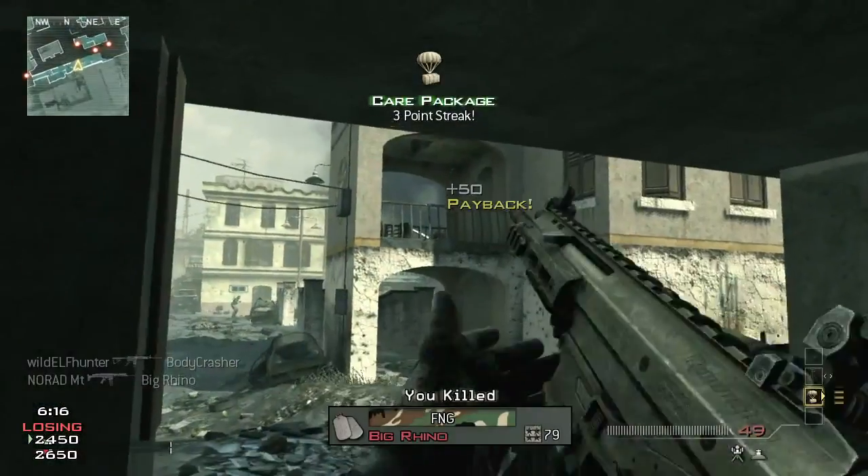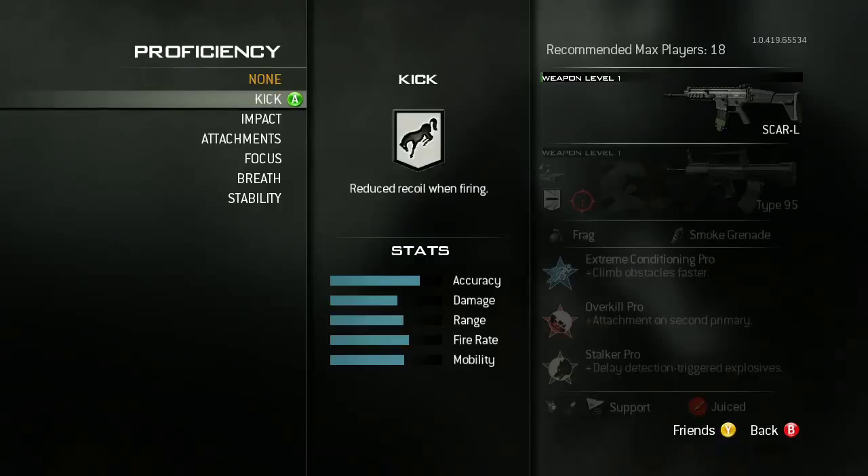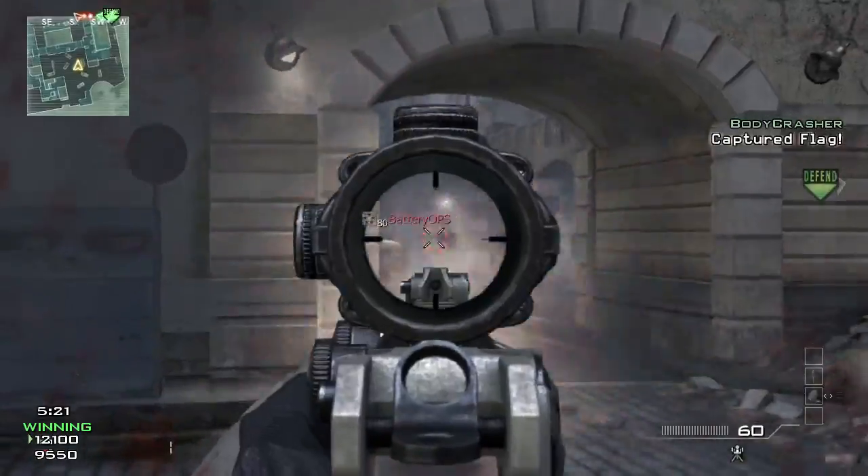This allows you to get better with your weapon of choice through practice, and the weapon itself gets better. Weapon proficiencies are enhancements to your weapon geared towards a certain play style. For instance, I can unlock reduced kick, and now when my weapon kicks it's gonna kick less, and maybe that stabilization on firing is what makes me a better player.